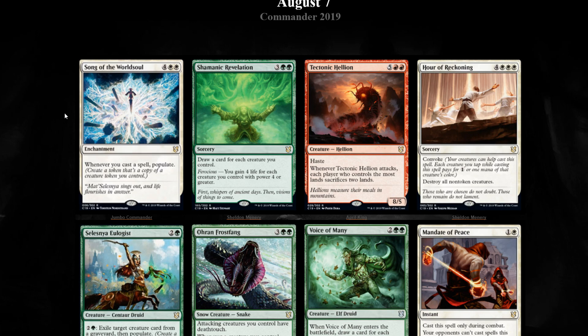If Song of the Worldsoul is pre-selling cheap - under $5 - I would pick these cards up quite aggressively. We also have Shamanic Revelation, which is usually played in Populate-based decks for drawing cards. Every time it gets reprinted it seems to hold its value and rebound quite quickly. So if this card gets crushed, this is another pickup when the price bottoms. As soon as you start to see it ticking back up, Shamanic Revelation is a buy. Definitely check out Card Kingdom - if they dump the price down to bulk rare or close to that, this is definitely a pickup.